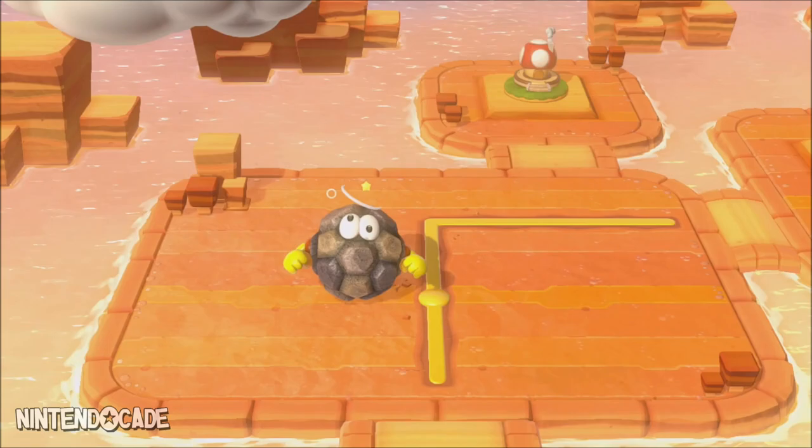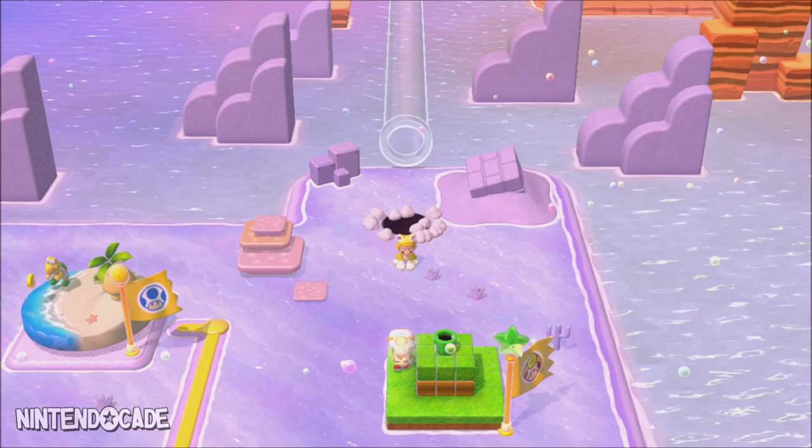Carefully jump through these moving circular platforms to discover the secret warp pipe. Head into the orange warp pipe and an animation of your character silhouette warping you to the next world will play out, taking you to World 5.